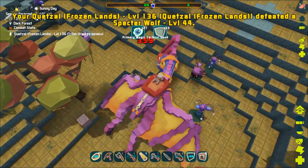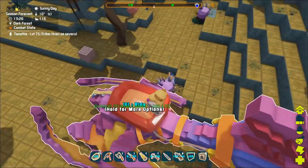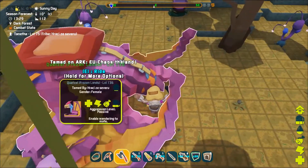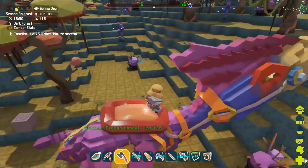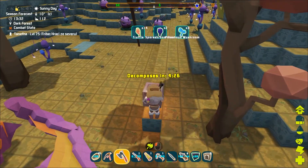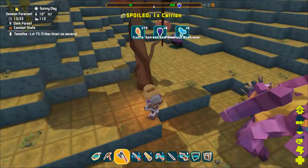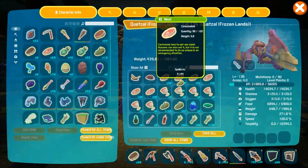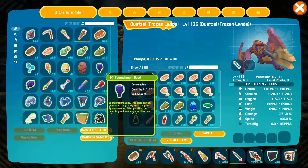When you venture into the dark forest you will be able to find the spore shroom. It is a violet blue round shroom. When you kill it you will be able to harvest the block of wood that will be left in its place. It will yield you some spore shroom seeds but also, for instance, truffle, poisonous mushroom and the like.